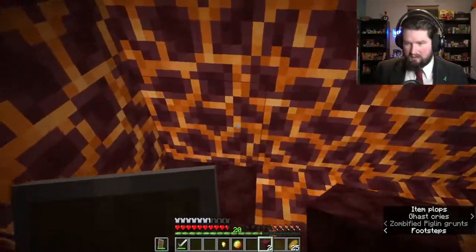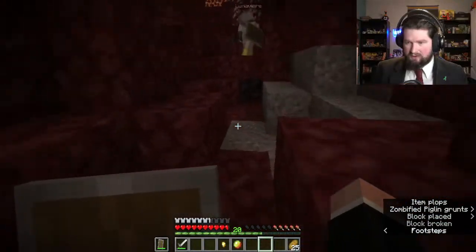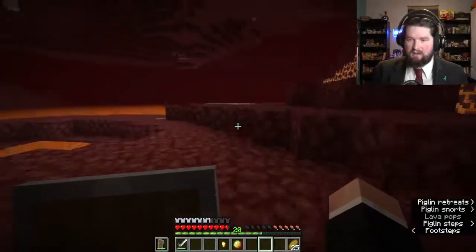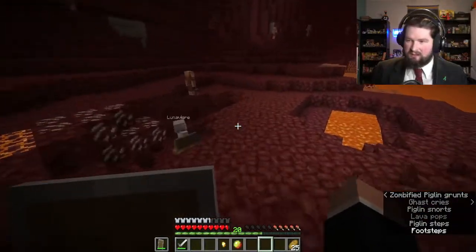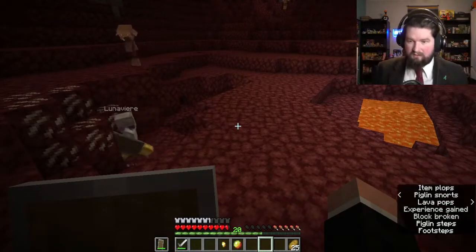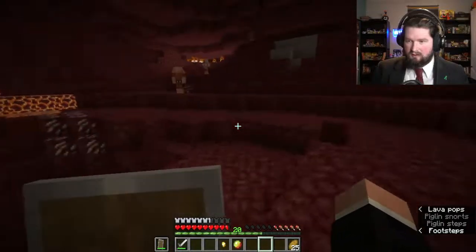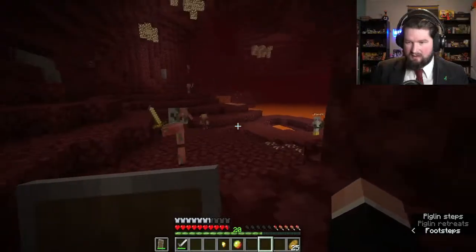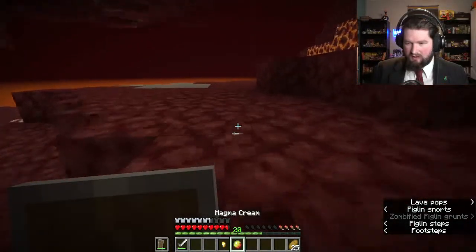What is this black one? That's blackstone — it's the nether's version of stone. You can use it to make various things. It's a bit darker than deepslate, so it functions like deepslate but is a little bit darker in color. That's generally our stuff here.